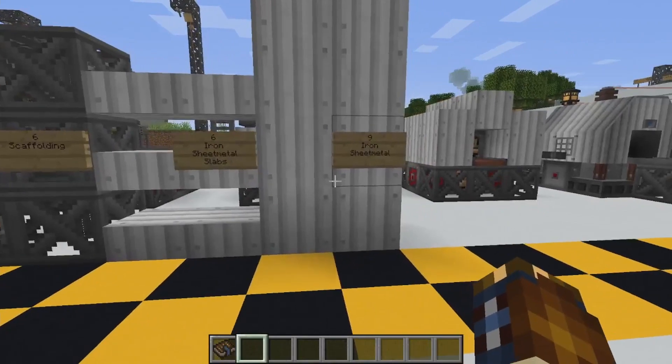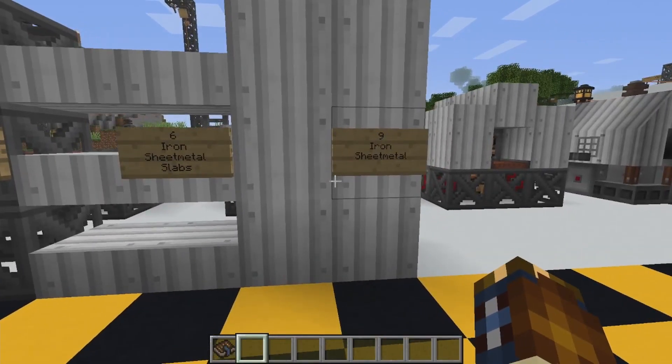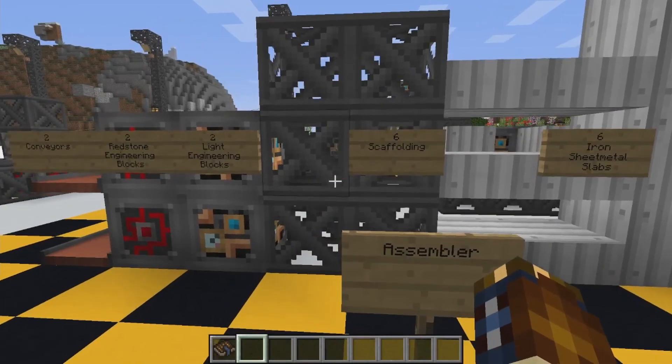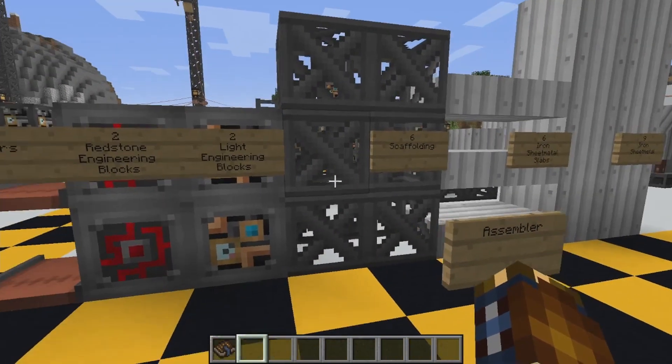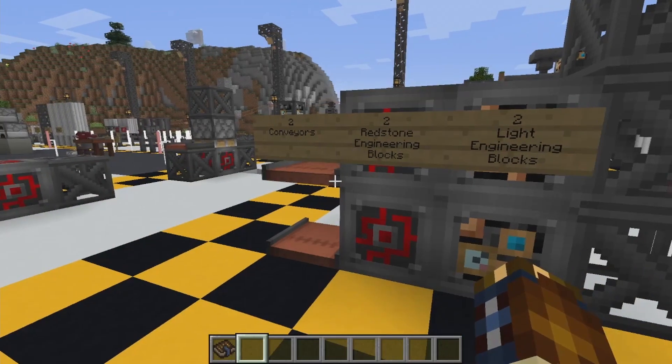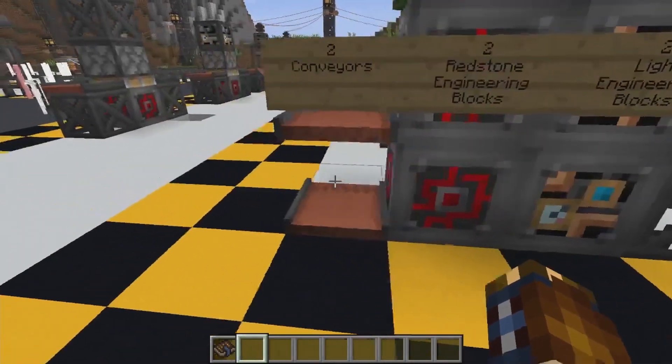You're going to need 9 iron sheet metal, 6 iron sheet metal slabs, 6 steel scaffolding, 2 light engineering blocks, 2 redstone blocks, and 2 conveyors.